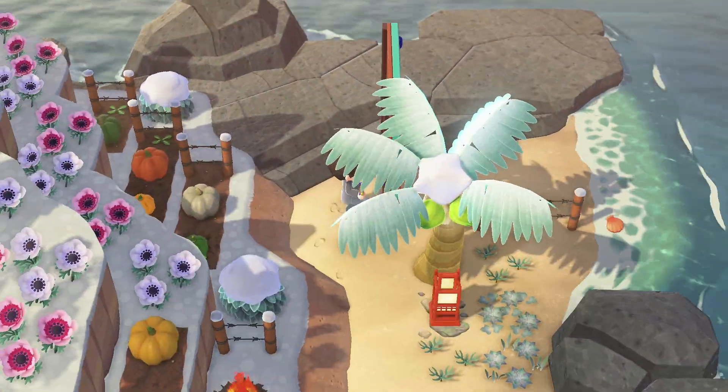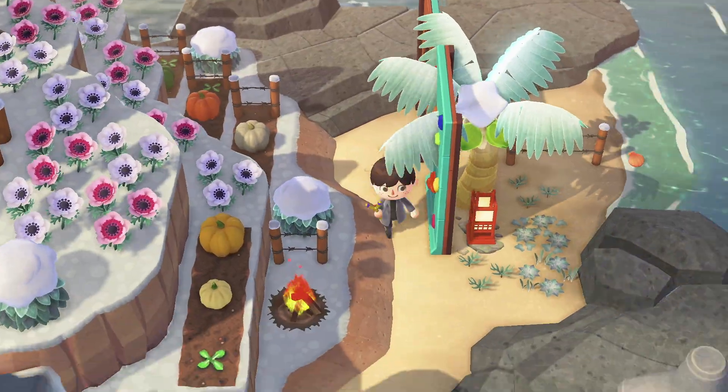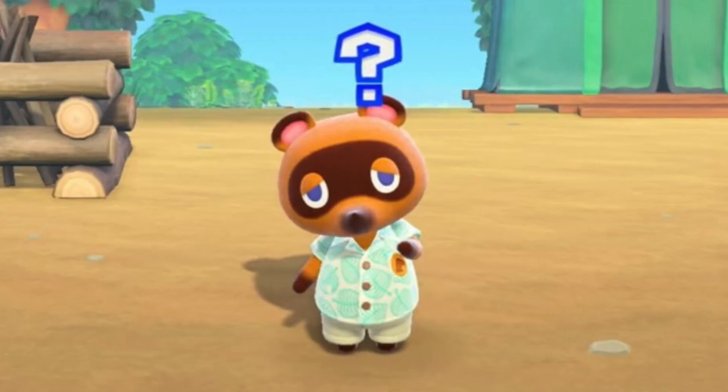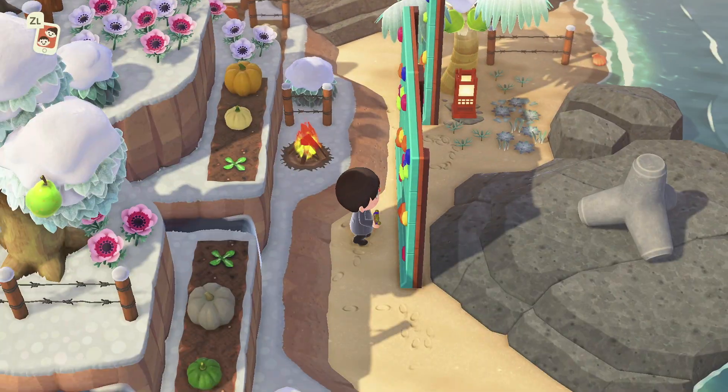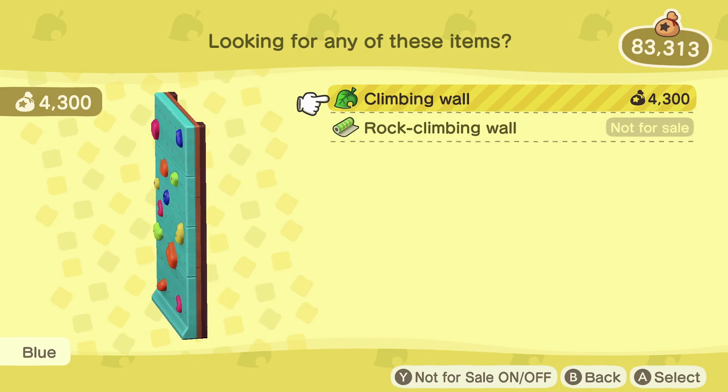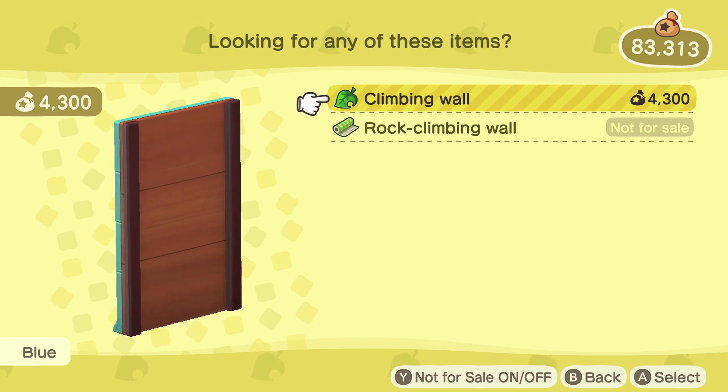To sum this trick up, you're basically going to want to be creating a giant vertical wall along one stretch of your island. You're either going to need to craft a whole bunch of jail bars using their DIY recipe and 5 steel, or purchase just as many climbing walls from your Nook shopping app.